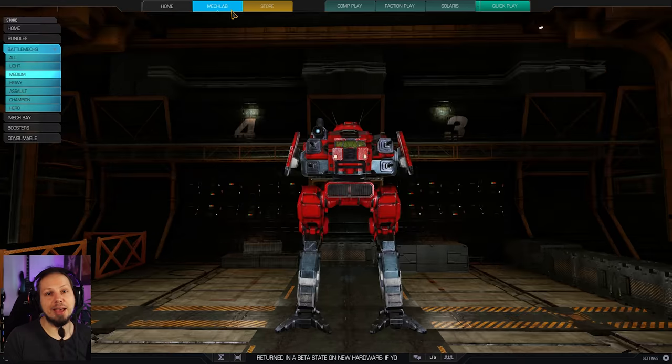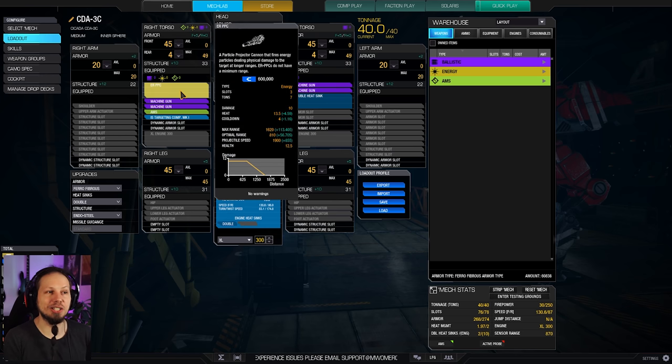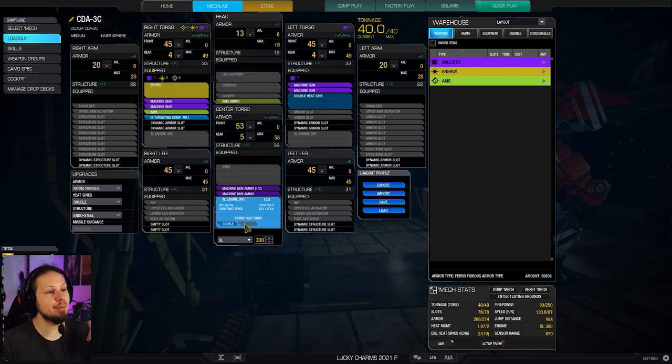So that one PPC fires fast and it fires often, and again the velocity is quite good. With the skills attached on top and the targeting computer, we actually have a projectile speed of 2755 meters per second — or whatever unit they're putting up here. It's fast, guys. So we are into a kind of point and click adventure. We're going to aim at our targets and just shoot. We don't need to lead our shots so much unless we are fighting at our optimal distance or beyond, and that makes it quite fun to play. It's also fast — our XL engine 300 gets us to 130 kph.